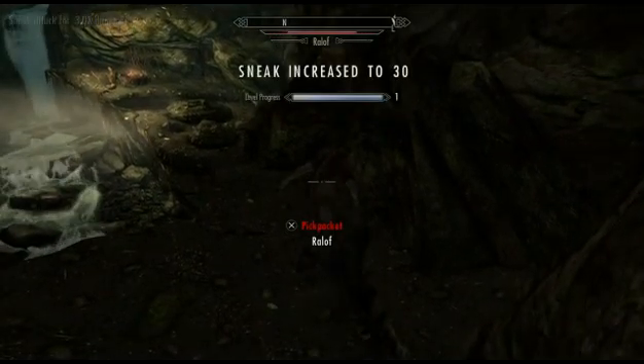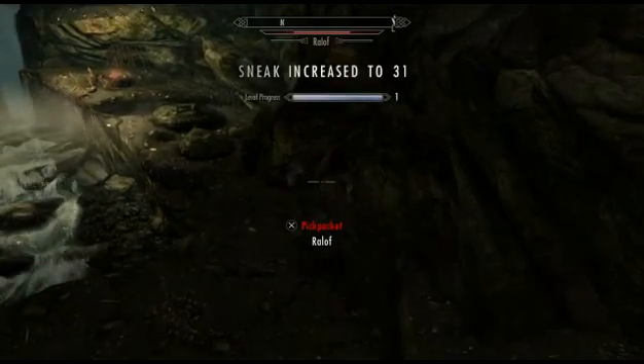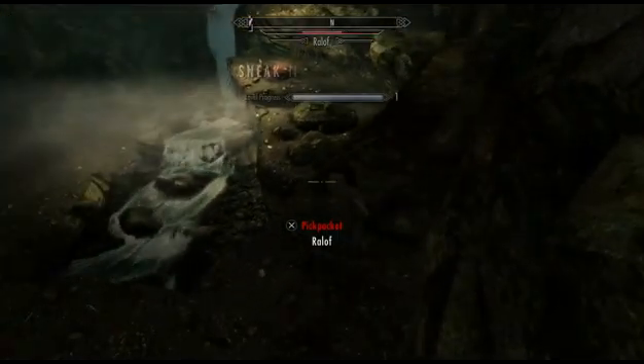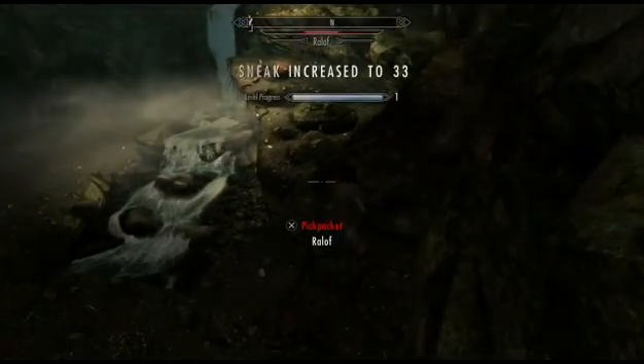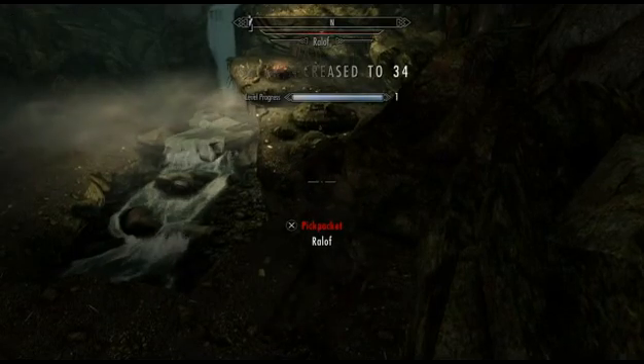Every couple of times you hit him your sneak skill will increase in level. As an added bonus, every now and then you'll also get an increase to your one-handed skill because you're using a dagger. The good thing is Ralof will not aggro — he just keeps taking it like a champ.